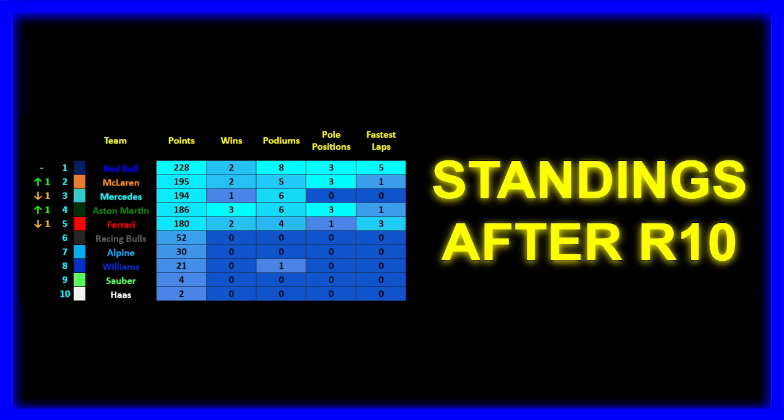Ferrari in P5 on 180 points — two victories, four podiums, one pole, and three fastest laps. The Racing Bulls team keeps struggling to score points, with 52 points. P7 for Alpine at 30. P8 for Williams at 21 points now, thanks to Albon's point in Spain and a podium from Saudi Arabia. P9 for Sauber at four points, and P10 for Haas at two points.